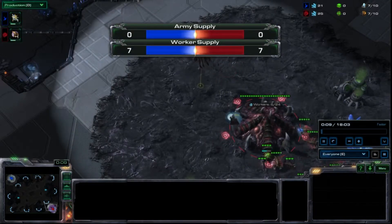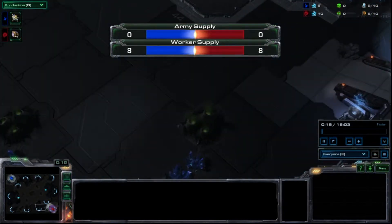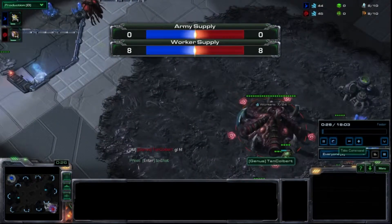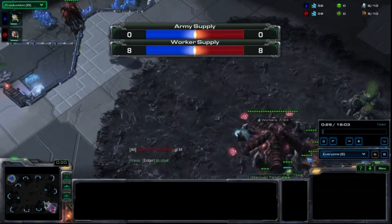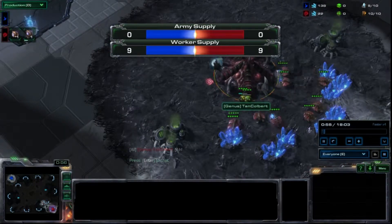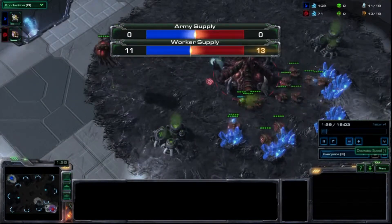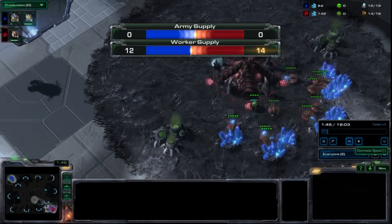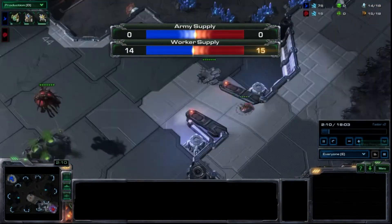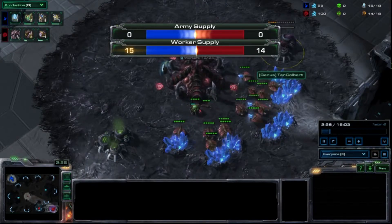In ZVP, usually what I do is I go hatch first to try to block any potential cannon rushes, and then I usually go gas pull. We'll speed this up just a little bit — I get my 9 overlord just like usual, then 2 drones, 3rd drone. At 14 supply I believe I throw down my hatch; at 15 supply I throw down my hatchery and start my gas to get metabolic boost ready.